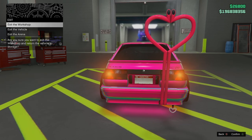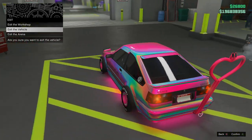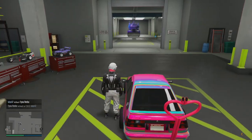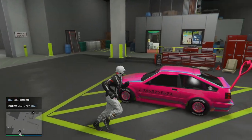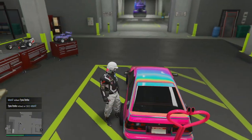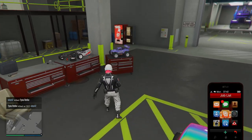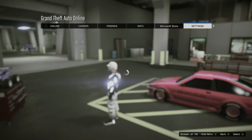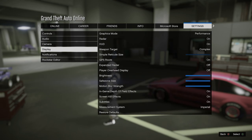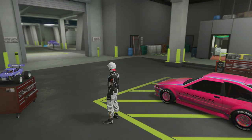There we go, much better. So this is what you do: bring your donor vehicle to the mod shop and get out. Each time you fail the glitch you've got to get back in your vehicle and then get back out. To do this glitch you want to start in the public lobby — that's the best place. Also make sure you have it on high quality or fidelity mode so you get more lag.